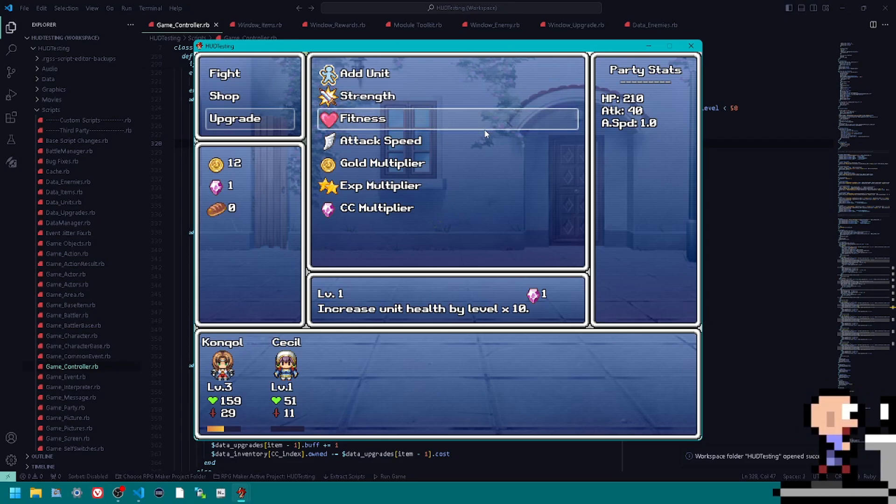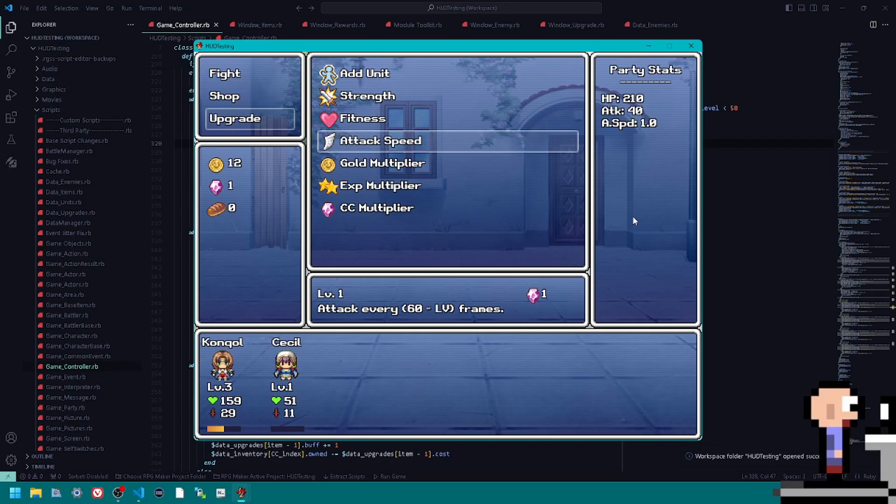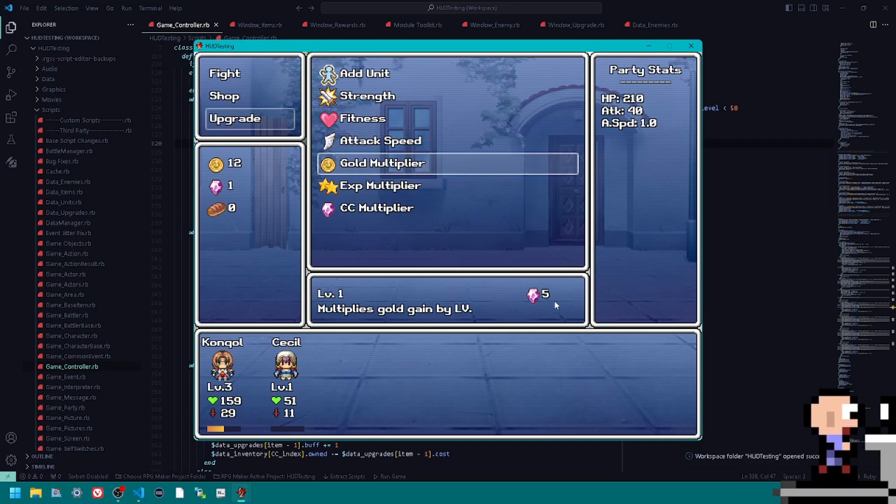Fitness does the same thing as Strength but with units' health. Attack Speed determines how often you attack: you attack every 60 minus the level in frames, and there are 60 frames per second. So at Attack Speed level 30, you attack every 30 frames — twice per second. This is weak early on, but as you progress Attack Speed can go all the way up to 20 times per second, which is really strong. You'll see the bar can't even keep up in some cases. The next upgrade is the Gold Multiplier.